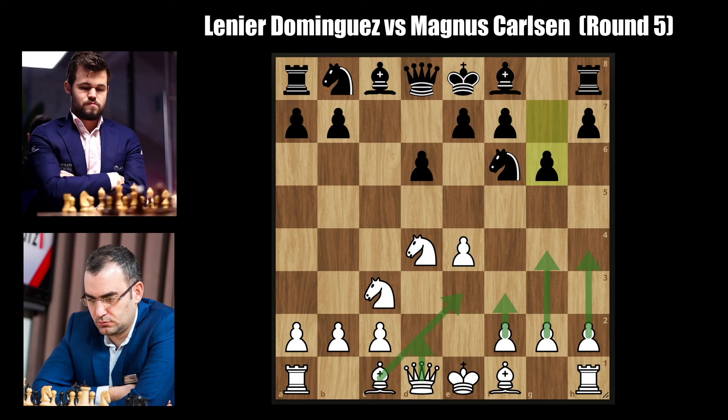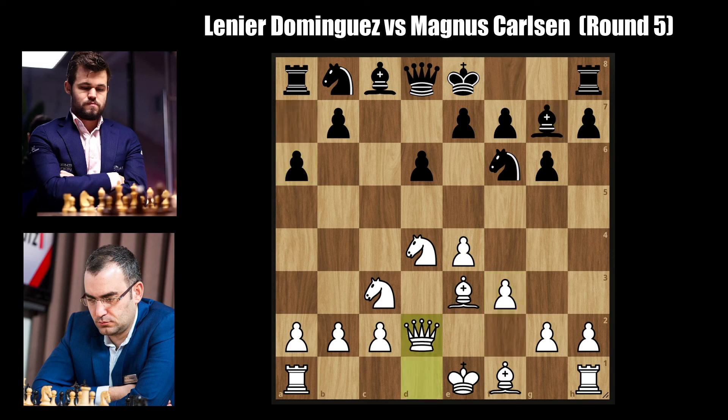Lenir goes for bishop to e3, bishop to g7 by Magnus, f3, a6, queen to d2, and h5 — a side variation here not allowing g4 right away and also preventing the bishop from coming to h6. A drawback of this move is that it can easily be targeted later by moves like h3 and g4, and it also keeps the king in the center for the moment.